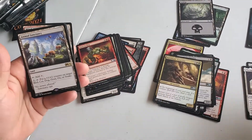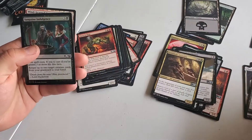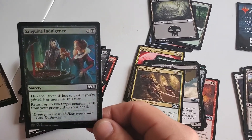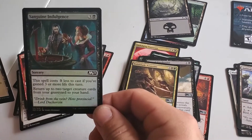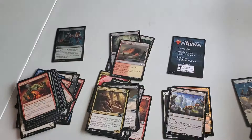Another Animal Sanctuary, non-foil. A foil Sanguine Indulgence — that card is super playable. Basically if you gain three life you're casting this for one. That's nice. There's a black-white life gain theme as well.